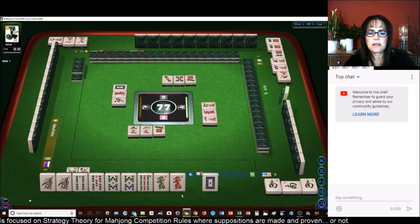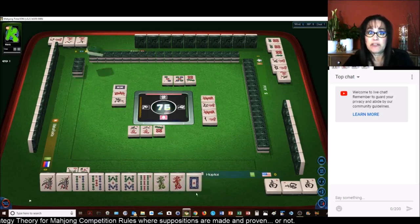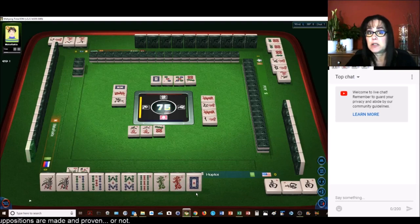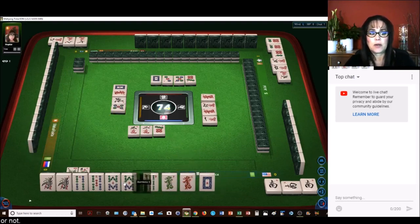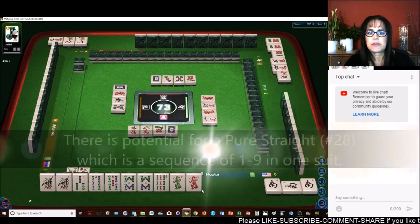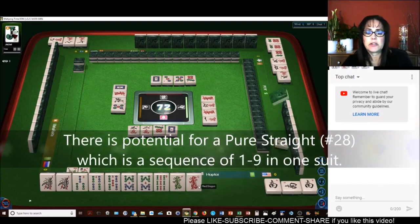Let's get rid of the 7 dot. We're cleared to Half Flesh now. Half Flesh All Pung. We need to pair up more if we do that. There's a Chao. Let's get rid of the White Dragon — the Red Dragon. There are 3 out. That'll be a good discard too.